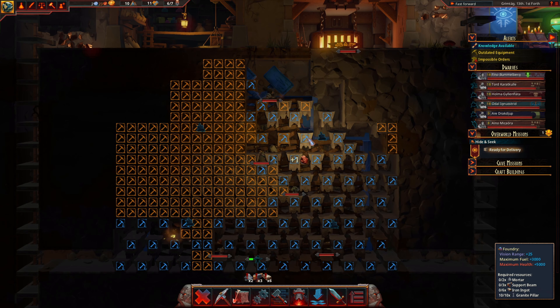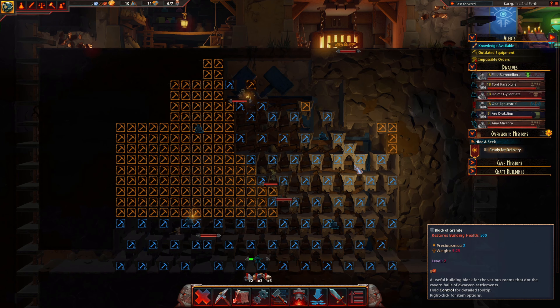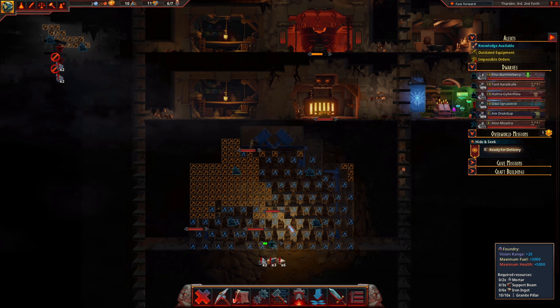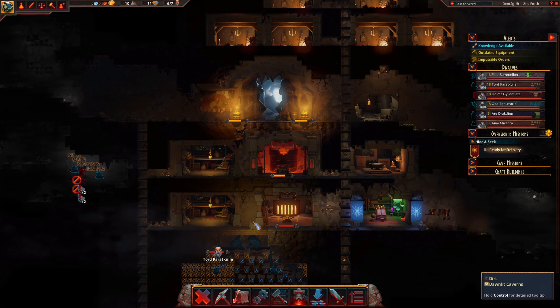I love watching the dwarves work away and just mine their way through. This is awesome — a little honeycomb effect of how they save little spots to stand on and then mine them out. Lots of fun. I may not set up too many more jobs for a little while because I haven't got this iron yet and I want to get that done.